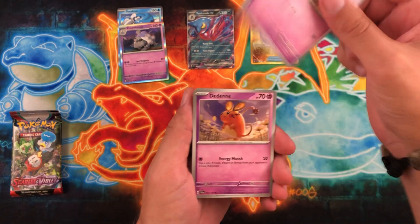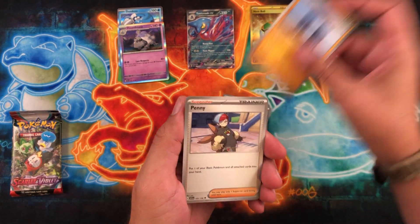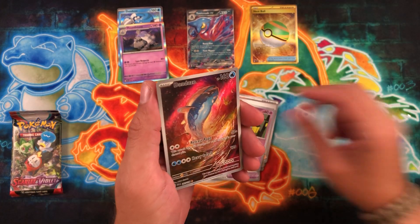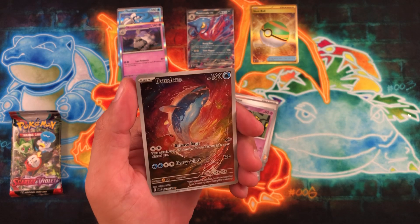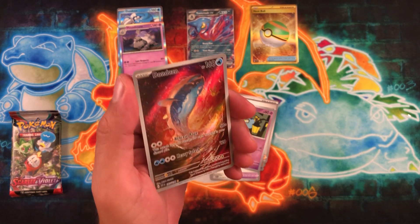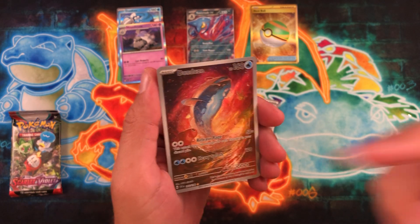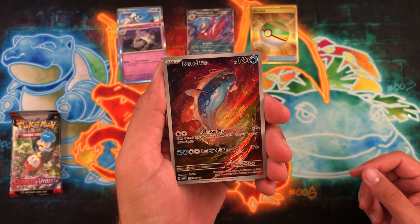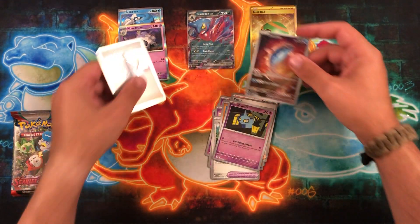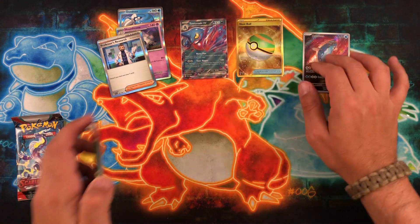I'm really liking that — it definitely reminds me of opening up Japanese stuff, which is super exciting. We have Penny, Shep-it as the first reverse — nice! This gold single star is your illustrator rare or the art rare on the Japanese side. We have Dondozo as the art rare with his little goldfish buddy there, and behind it is a Professor's Research hollow — very very nice. We're doing really really well and again this is only the first box.